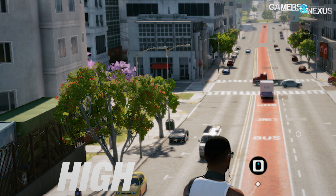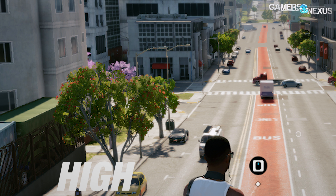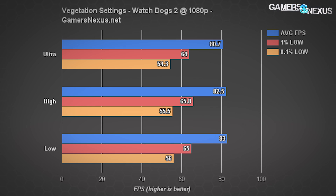Vegetation controls the rendered distance of more detailed trees, which are confusingly also affected by the extra detail setting. Vegetation didn't have any significant performance impact within the bounds of our benchmark course, which contains a reasonable number of trees, and it didn't have a significant visual impact overall. The setting should be left at least on high, unless performance is specifically dropping in forested areas.